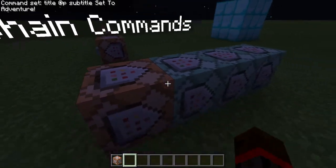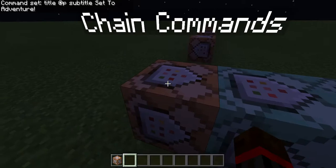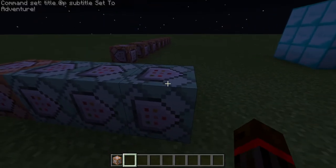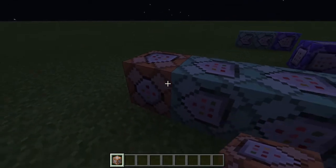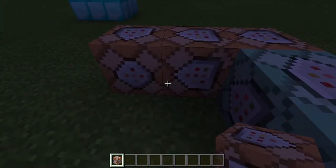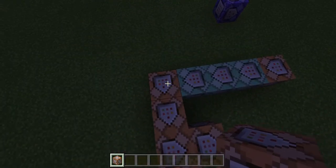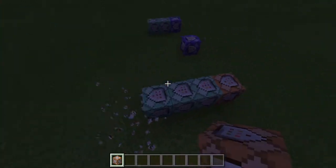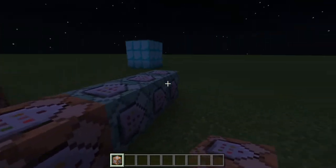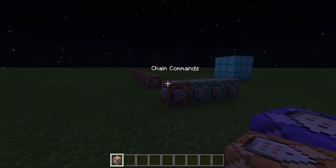With chain command blocks, set it to chain, then set it to always active, and then choose conditional or unconditional — for this it doesn't matter. The arrows on the command blocks point towards the next block in the chain. So you can place blocks in a line and it will power all of them, creating a huge chain of commands without any redstone dust and have it instantaneous.